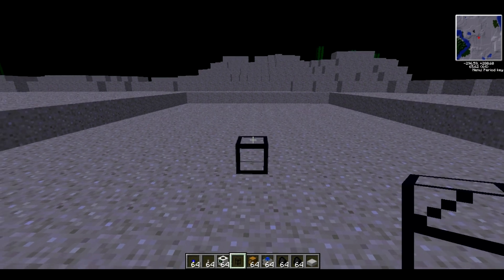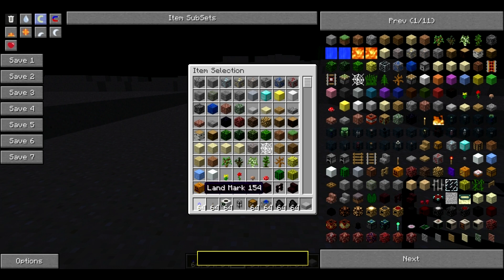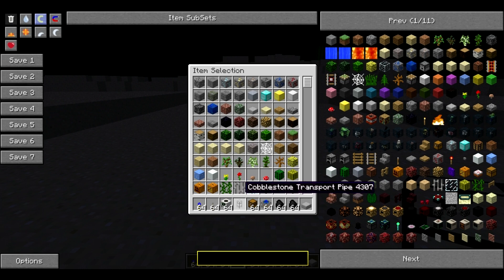Hey guys, it's Clashins here and I'll be showing you a tutorial on how to make a quarry. So what you'll need is a landmark, a leather, a quarry, some cobblestone transport pipes, a chest, a steam engine and some coal.